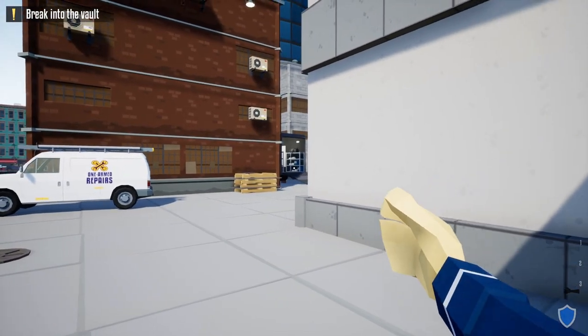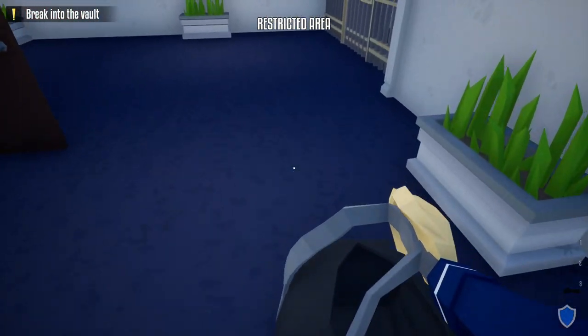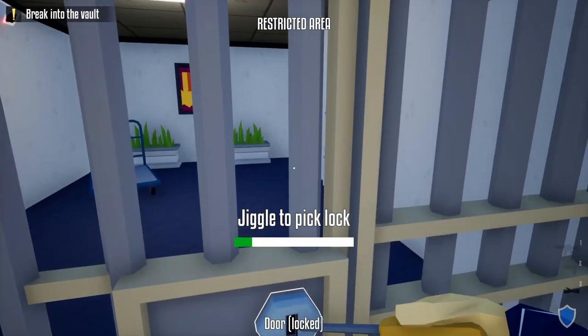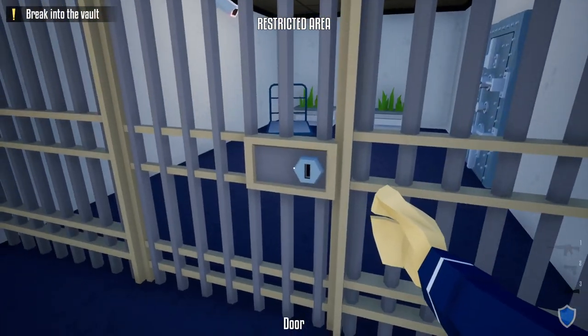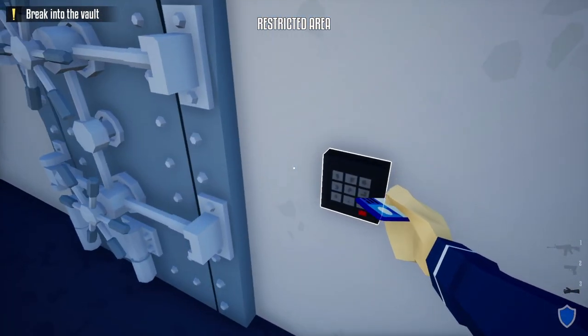Before heading to the vault area, unlock this door from this side to give us access to our van. Then come down here, take out your lock pick, and unlock the door to give us access to the outside of the vault area. Once unlocked, we're done with the lock pick.